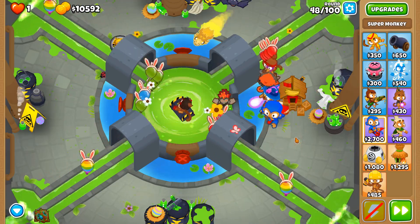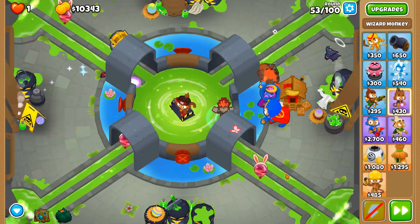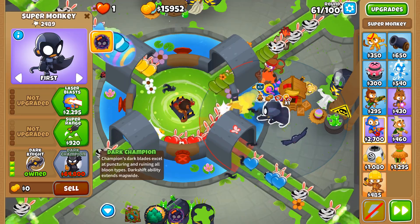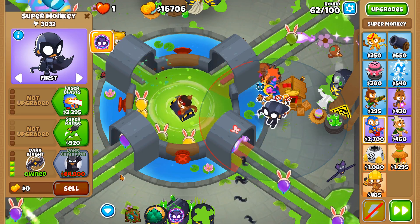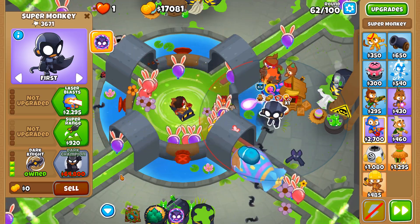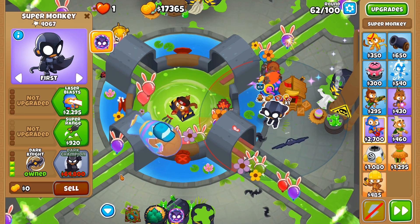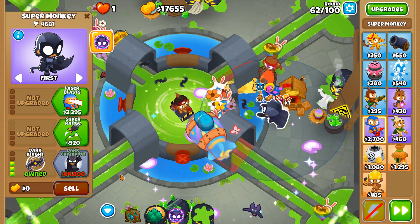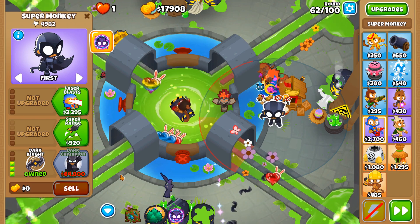Your next purchase after that is going to be the dark knight upgrade, 0-0-3 on your super monkey, but don't get plasma. Leave your super monkey as 0-0-3 until you pass round 62 and before starting round 63. If you get the plasma upgrade too early on round 62, you'll die to the purples. So that's why you don't want to get plasma until after you pass round 62. As for round 63, you're going to need plasma for that round, so make sure you upgrade at the correct time. Right about now you can go ahead and upgrade to plasma blasts.